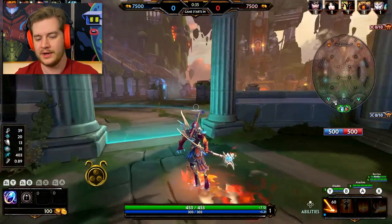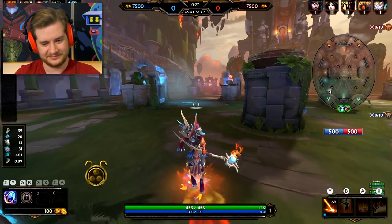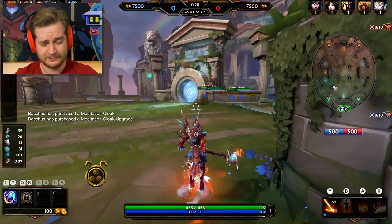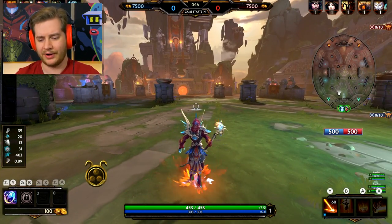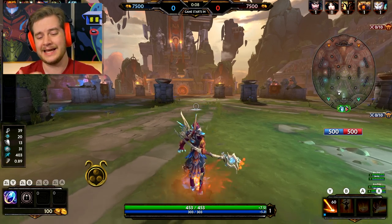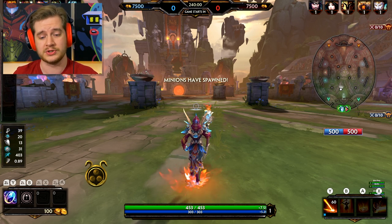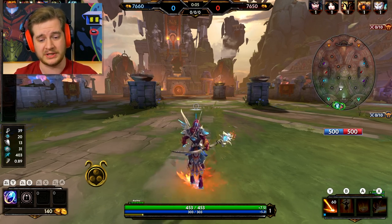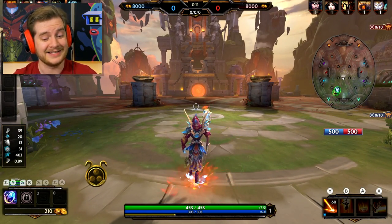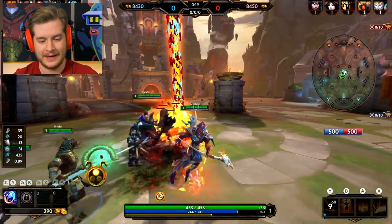So this is the Arena. As you can see at the top it says Game Starts In with about 30 seconds. Down here on the right-hand side of the screen you've got 500 in red and 500 in blue — 500 in blue is ours. Those are tickets. Tickets are kind of like points — you don't want to lose them. The whole game revolves around these points. You want the enemy to lose 500 points, and for you not to. The way that you lose points, or force the enemy to lose points, is myriad.